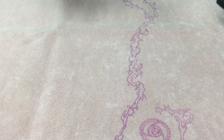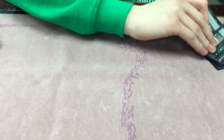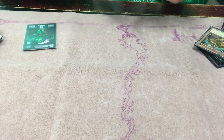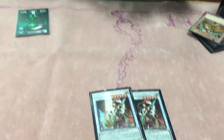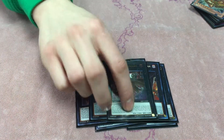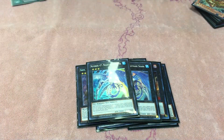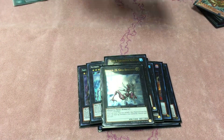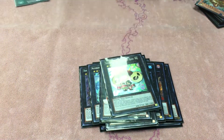And the extra deck: 2 Virgil, 3 Dante, 2 Downards, 1 Alucard, 2 Nightmare Sharks, 1 Asa Golem, 1 Giga Brilliant, 1 Triage Livia, 1 Tim Tempo, 1 Zen Mains.